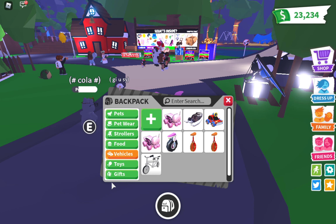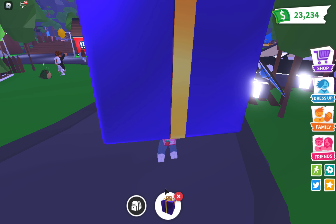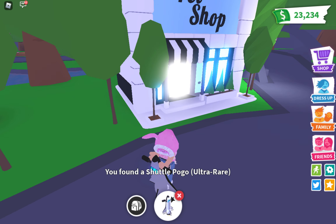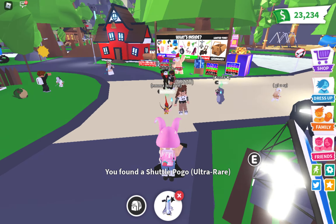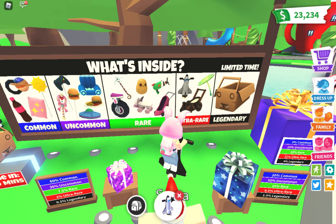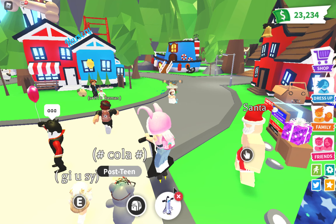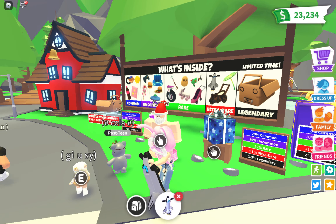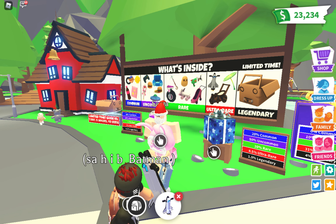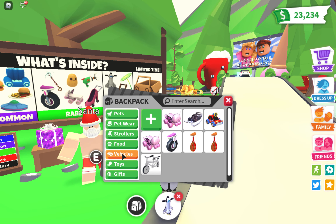Let's unequip them and open another gift and see what we can get. Whoa - a shuttle pogo! Let's see how high we can jump. Let's see how it looks - it's ultra rare. Let's see the fire. Whoa, look at the fire - it looks so nice. It's like boing boing boing boing. That's so funny. And I have another one of this.